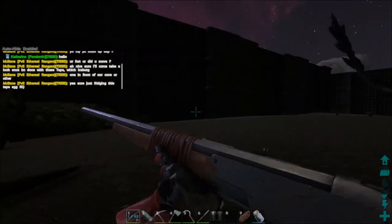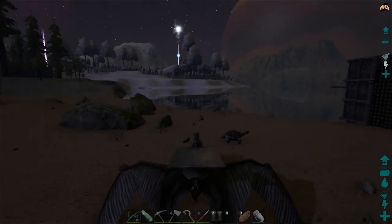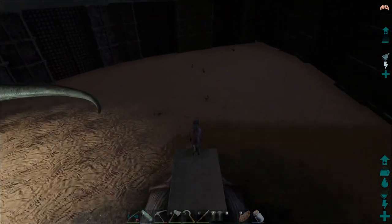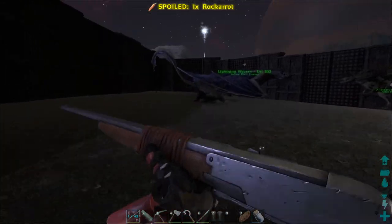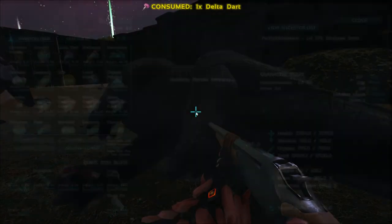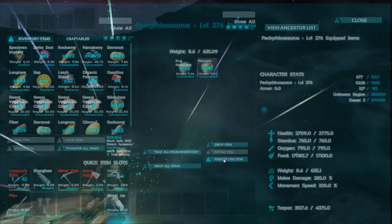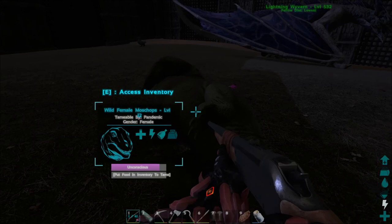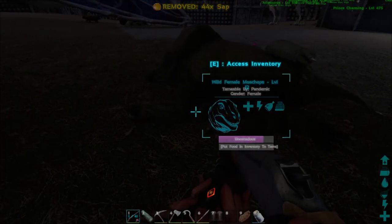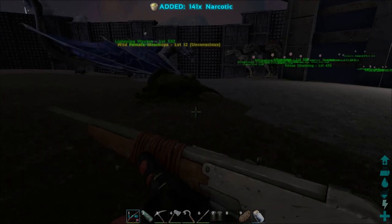I did see there was a Moschops right outside the base — let's go grab that right now. I'm going to knock this guy out too. From what I understand, Moschops can be both passive tamed or knocked out, but we are 100% going to knock them out because there's nothing worse than a passive tame. He's asleep — level 12, not the most impressive. His torpor is dropping really fast so I need to throw some narcs on quick.